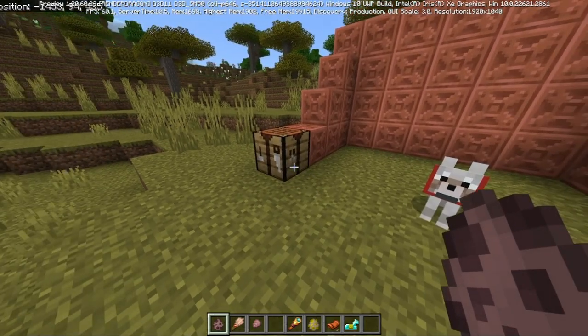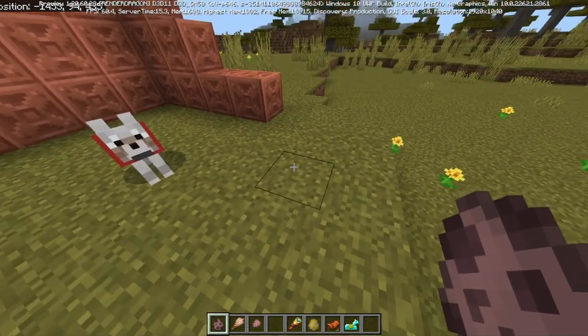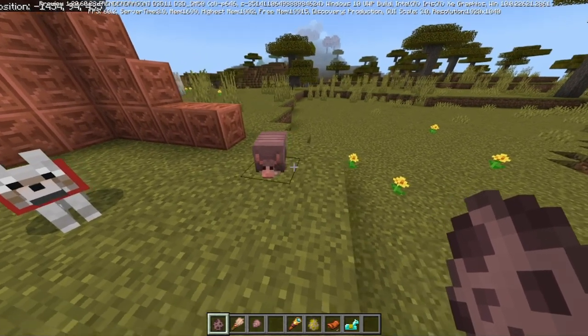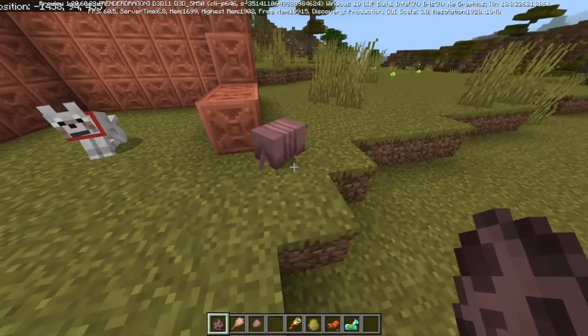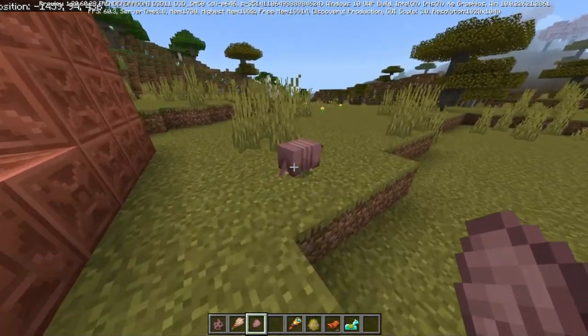I've been fine with it winning, and I'm fine with it. I find it to be a pretty cool mob. So here it is — I like it. People are complaining about its eyes; I don't know why. I hate how people just complain about the smallest things. And I have a scute here, but that'll drop naturally.